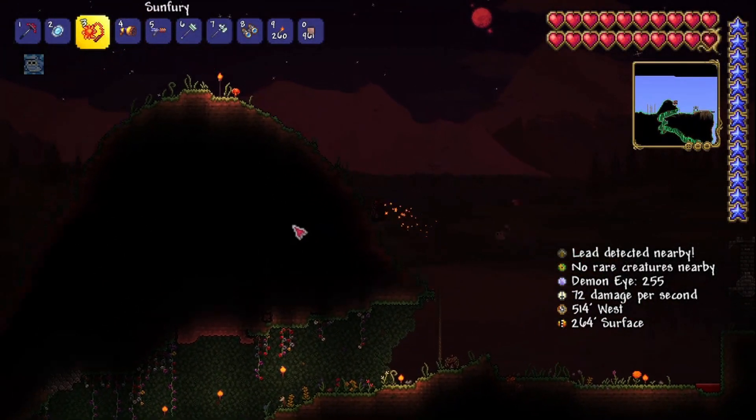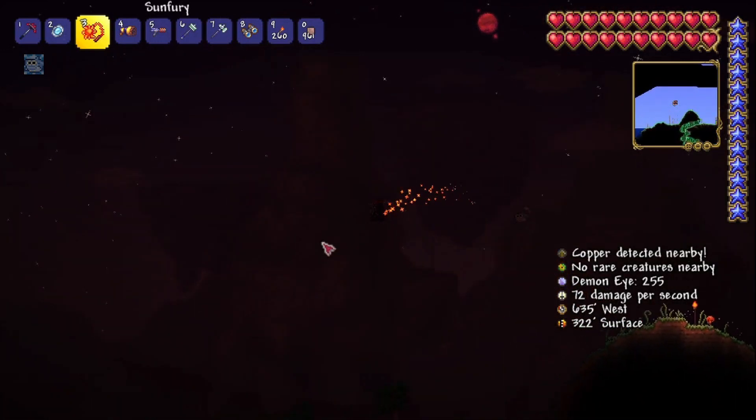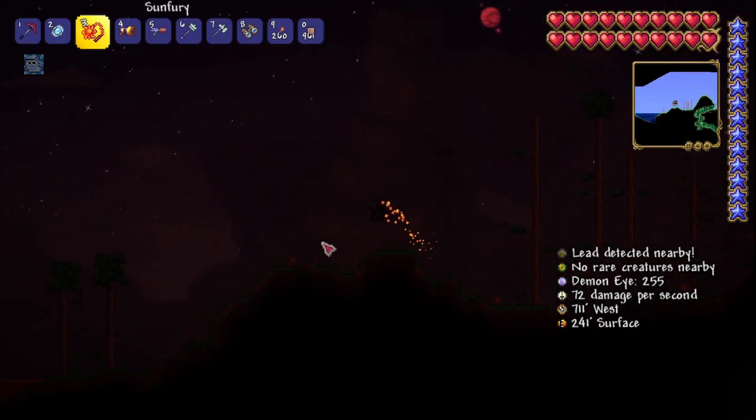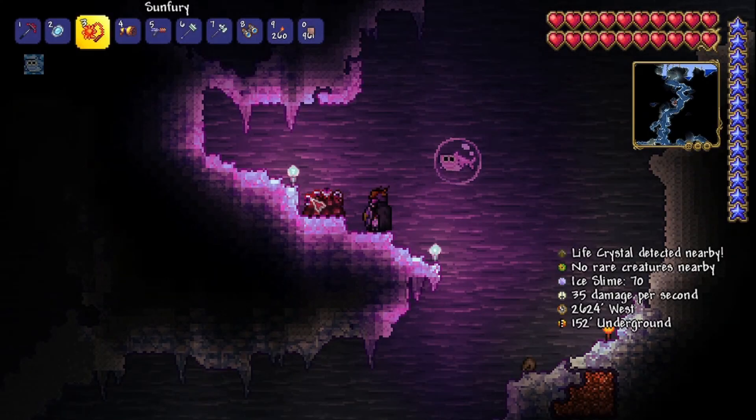Now that I've got 6 lenses I want to head to the Crimson or the Corruption. You will find a Crimson or Corruption altar within the caves there. Luckily for me a Crimson altar has spawned within the snow biome caves.